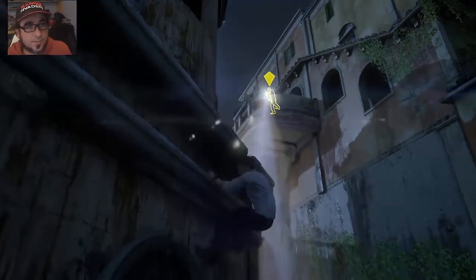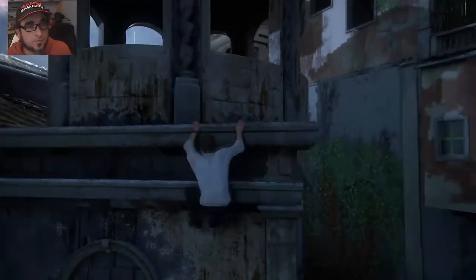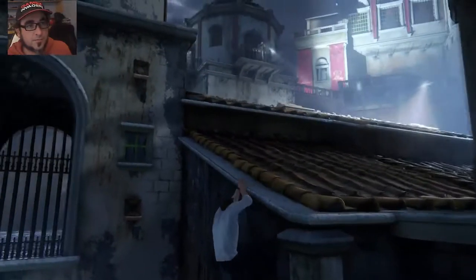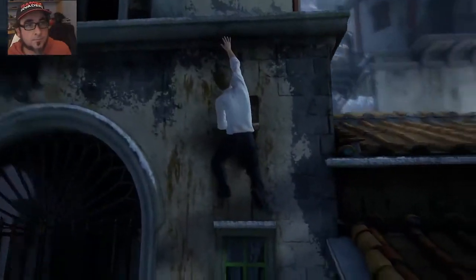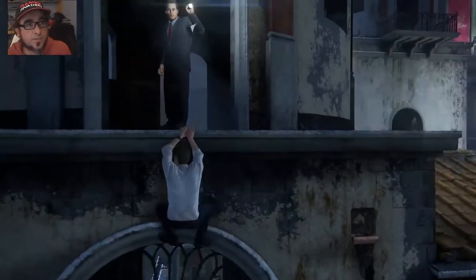Stay out of the enemy's sight to remain in stealth. Hold left and press X to jump. Alright, so we've just got to stay out of the torches. I should be able to make it a fair way along the side of this building.